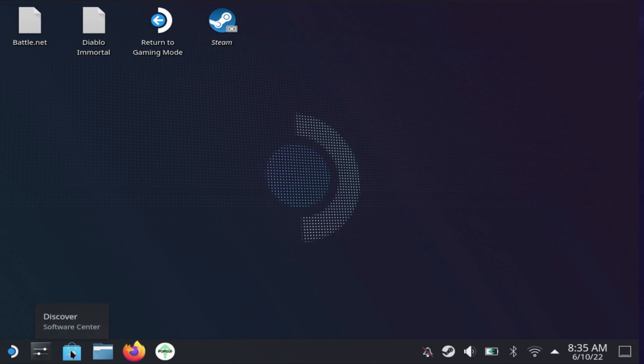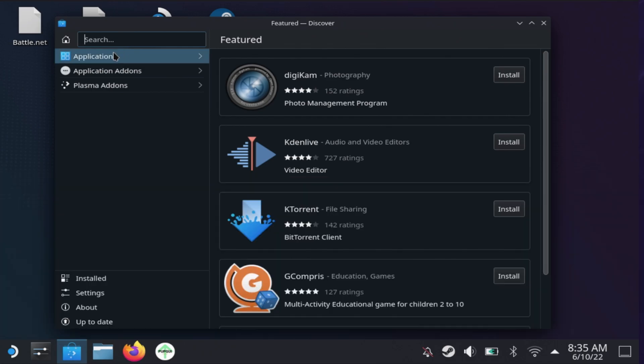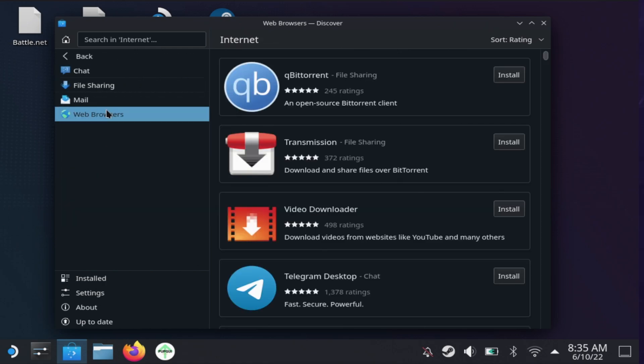Now that we have the desktop booted up, go into the Discover software center. You can use the right thumb pad as your left click and the left thumb pad as your right click. You can press Steam and X to bring up your virtual keyboard, and pressing Steam and X again will close it.